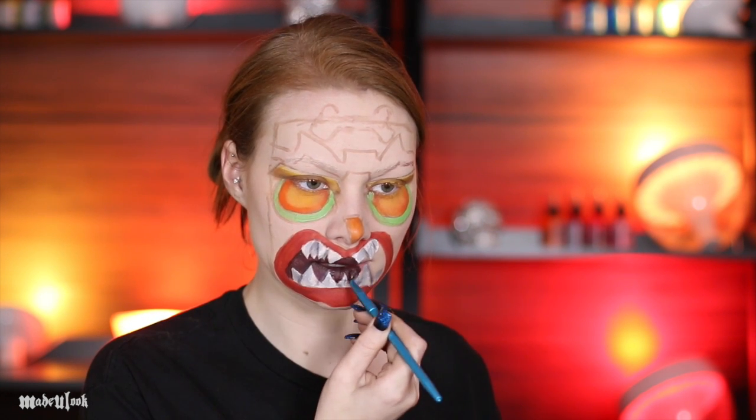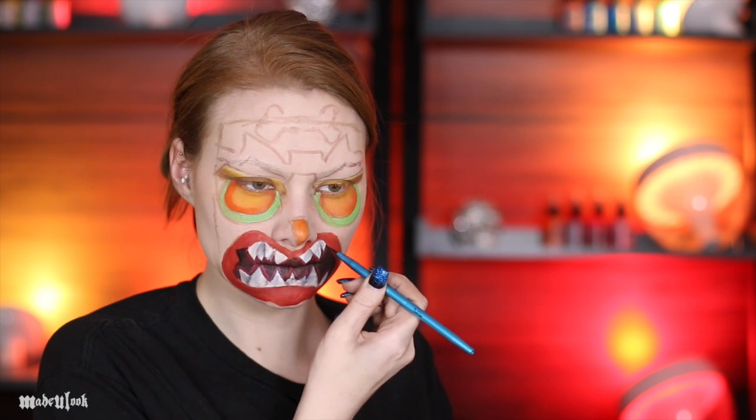Fill in the entire center of his mouth using a very dark red body paint. Then went back in and shaded and outlined the entire center of the mouth towards the teeth using grey shadow and black shadow, as well as shading the lips using dark red eyeshadow.